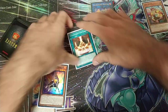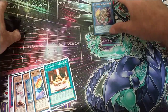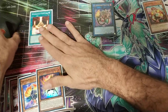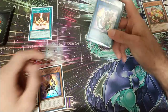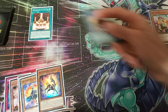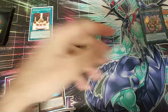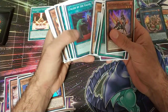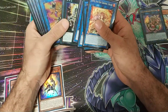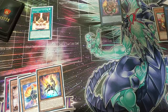We get the field spell, and then from here we're going to activate the field spell. I'd never want to waste the relink effect for the link one, but in this case we have to. So we're gonna relink into our second Baylinks, and this is gonna trigger some effects.